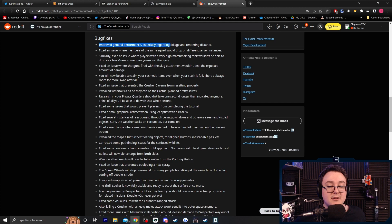Bug fixes: improved general performance especially regarding foliage and rendering distance — rendering has been a big issue. Fixed an issue where members of the same squad were dropping into different server instances. Similarly fixed an issue where players with very high matchmaking rank wouldn't be able to drop as a trio. Fixed an issue with the crusher caverns not resetting properly — I really hope this works, because so many times I go in and it's completely blank with no creature parts. Hopefully that means we can do the dungeon a bit more.